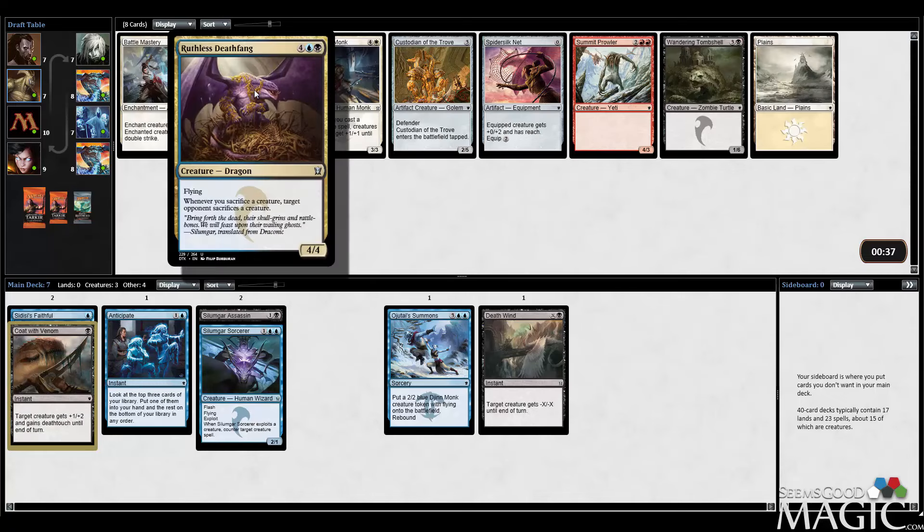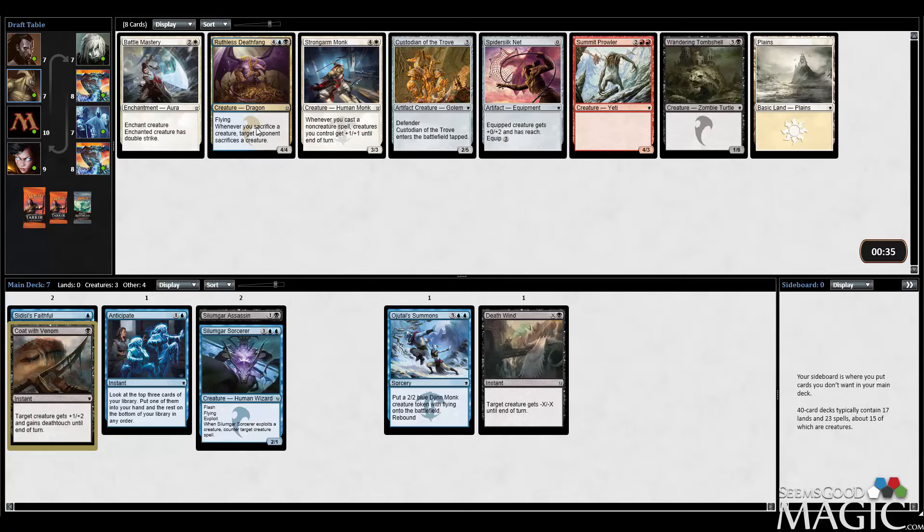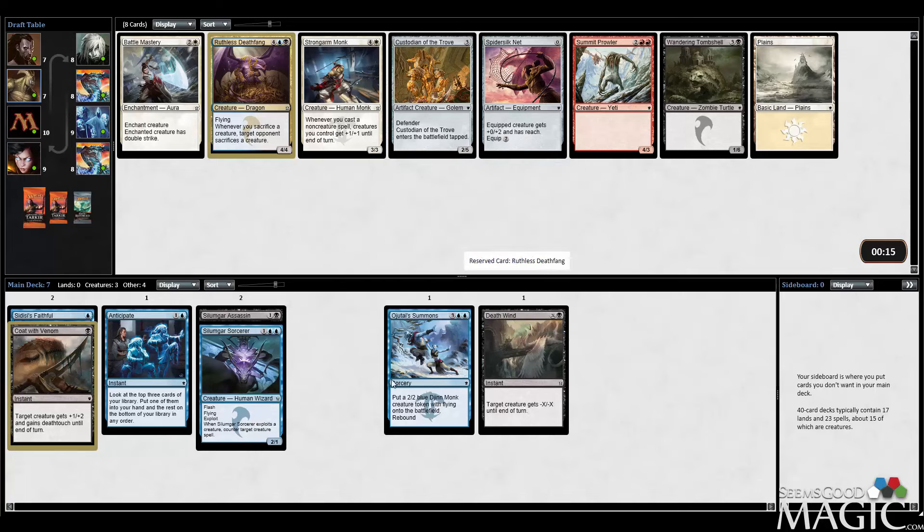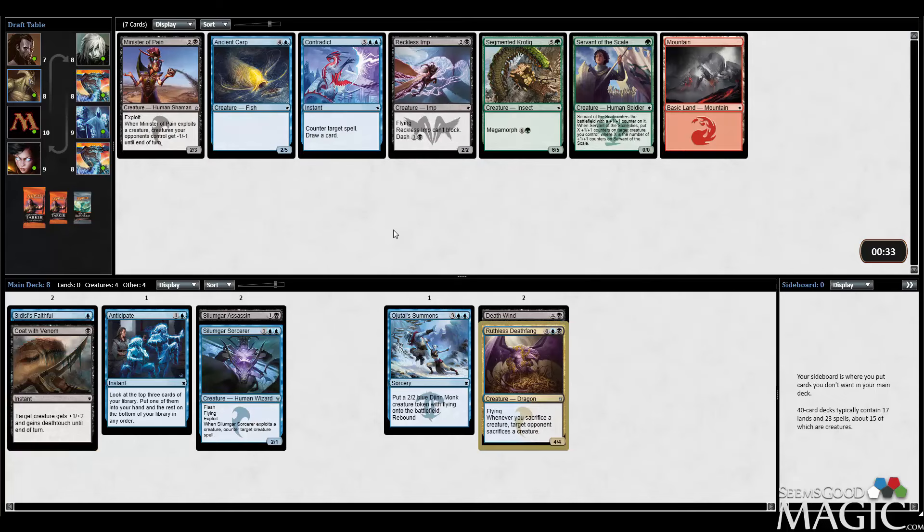A very late Ruthless Deathfang, which is an excellent card, so pretty happily picking that up. Other than that, nothing too exciting. Wandering Tomb Shell is playable in a deck like this but never exciting. Summit Prowler is a very good card, so is Strongarm Monk, and Custodian of the Trove is something I could consider in this deck too. But yeah, we're definitely slamming the Deathfang.